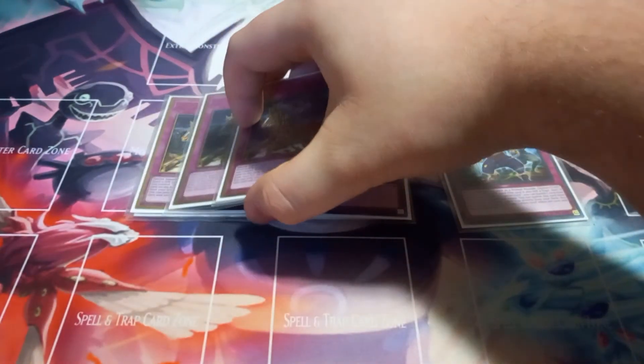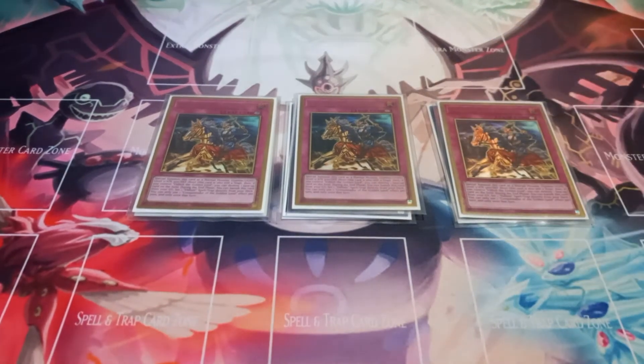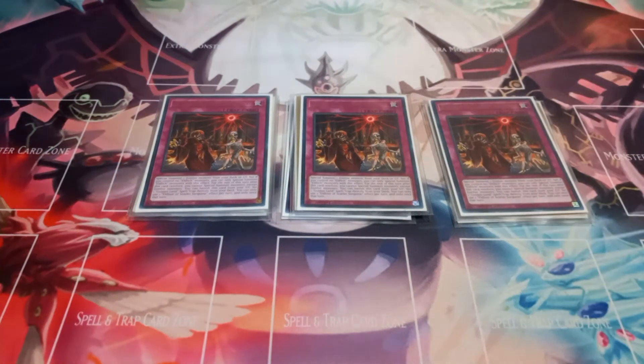Then I play three copies of Conquistador of the Golden Land. Conquistador can be activated and summoned as a monster from the trap zone. When it's summoned, if you control an Eldritch the Golden Lord, you can target one card on the field and destroy it, and if it's in the graveyard during the end phase, you can banish it to send an Eldritch from your deck. Then I play three copies of Eldlitcher as Scarlet Sanguine. Scarlet Sanguine lets you summon an Eldritch the Golden Lord from either your deck or graveyard, or if you control a zombie and Eldritch the Golden Lord, you can special summon any zombie. During any point while it's in the graveyard, you can banish it to set a Golden Lands spell or trap from your deck. You can only use one of those two effects per turn.